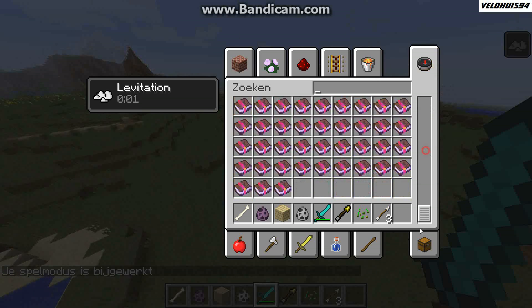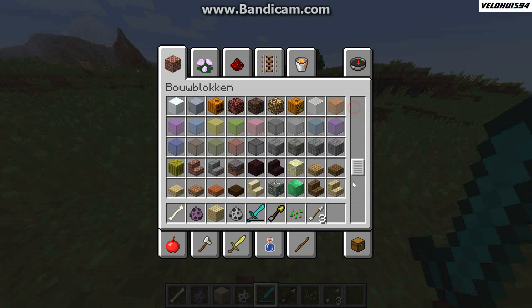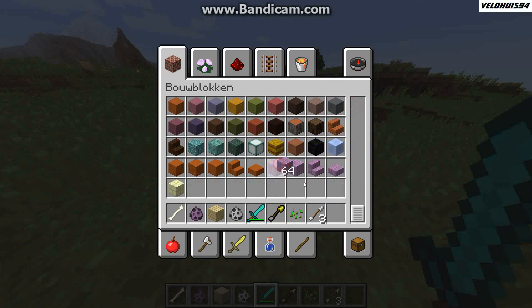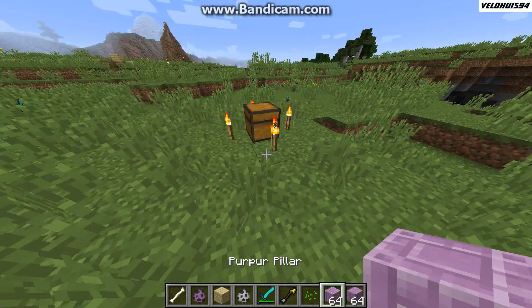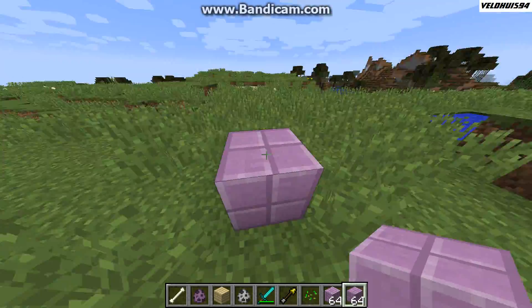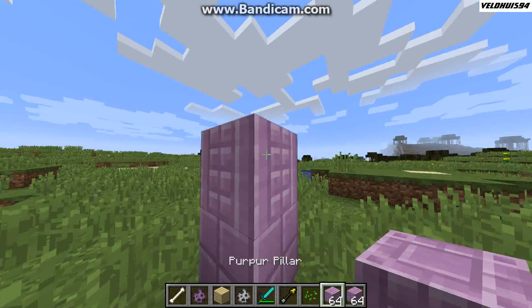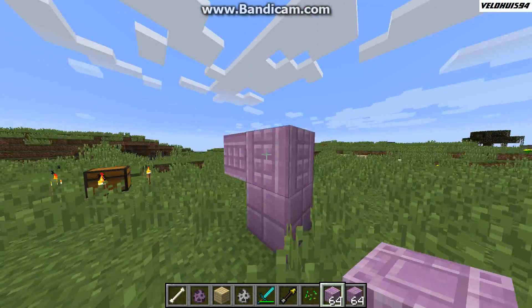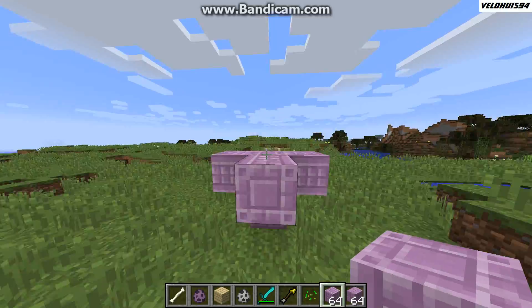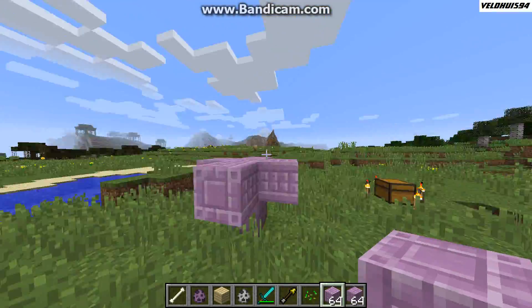There are a lot of new blocks, of course, and these new blocks look pretty awesome — purple blocks. It's quite a stupid name, but they look nice. This block is also to be found in the end, in the new end dungeons. And this is the purple pillar for decoration — you can decorate your house really nicely with it. It can be placed in multiple directions, so I think that's really nice.